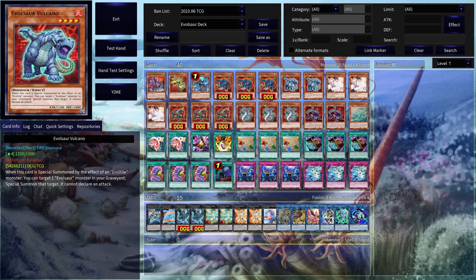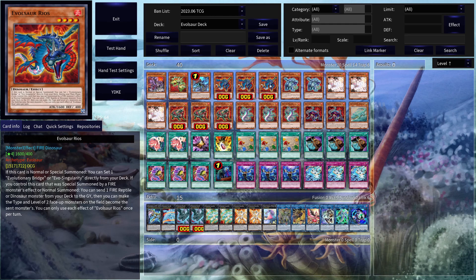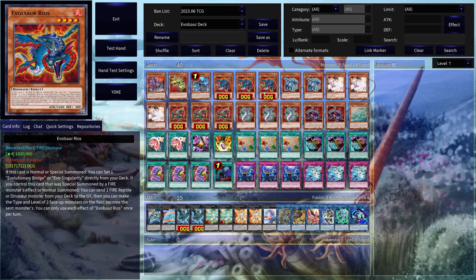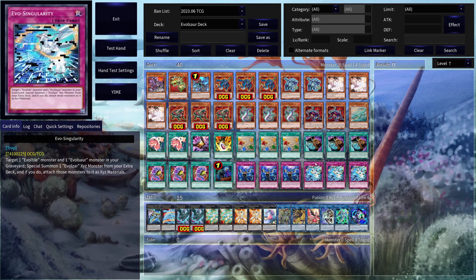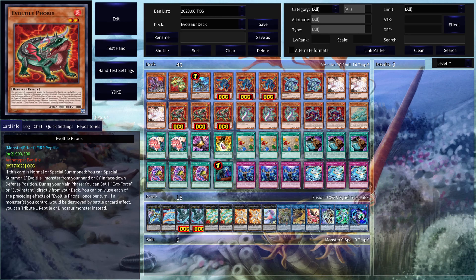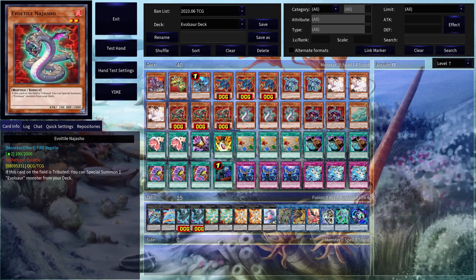Volcano is also pretty good. If you happen to have Reels in your graveyard, you can use Volcano here. If it happens to be special summoned by an EvoTile monster, being able to bring out Reels is pretty nice, because not only can you use Reels' effect in order to get your EvoSingularity, but you can also Xyz with these two. Then we have 3 copies of Ash Blossom for the negate. And 3 copies of EvoTile Forest. This guy is also really good, because he lets you special summon an EvoTile monster from your hand or grave.